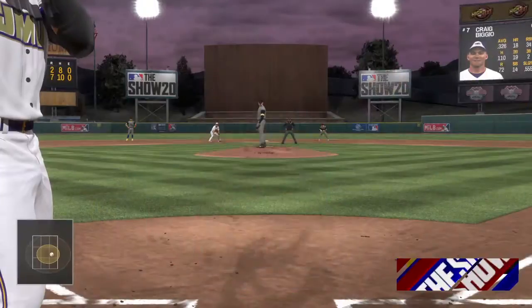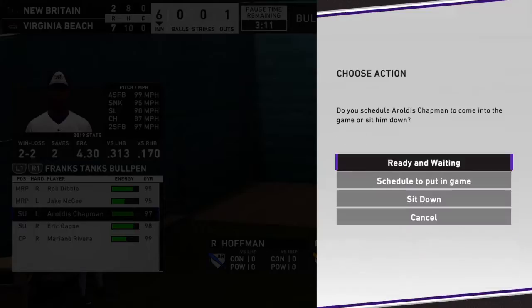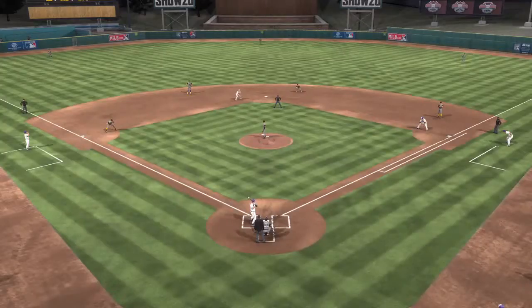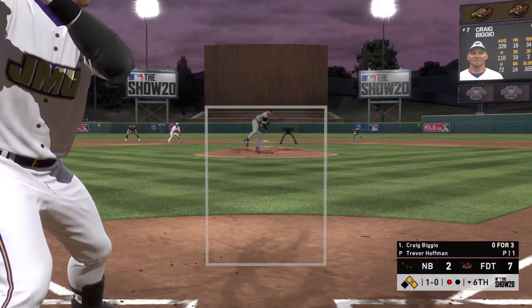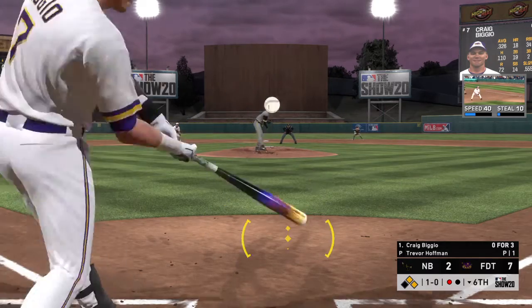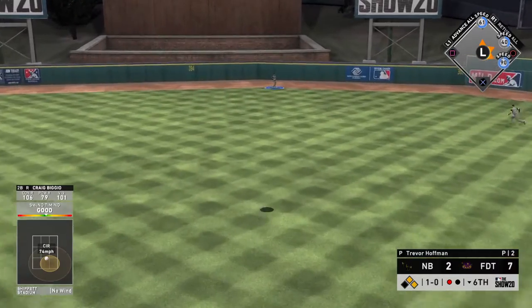Trevor Hoffman takes the mound. At the plate now, Craig Biggio. The first pitch misses to him, it's ball 1. High in the air out to center field, Lofton is there.